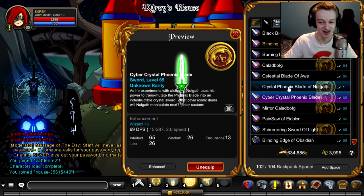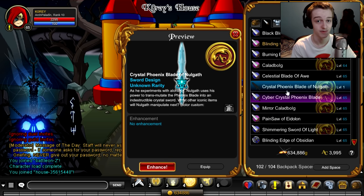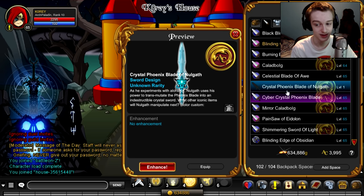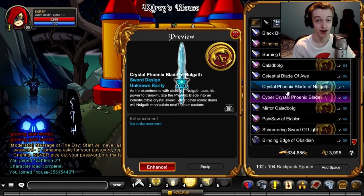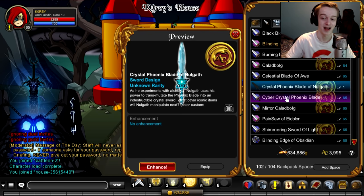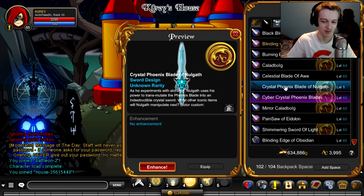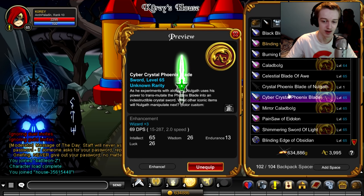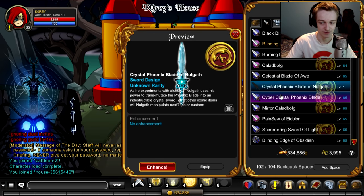Technically not completely for free — but hey, this wasn't available before the buyback shop. You would have had to go and re-farm the Crystal Phoenix Blade before the buyback shop was in the game. So it's a new feature where you can get your juggernaut items back basically for free. We got the Crystal Phoenix Blade back. I don't know if this is unintentional or intentional — if it's intentional I can see it not hurting anything because you already farmed for it in the first place and then farmed even more for the Cyber.